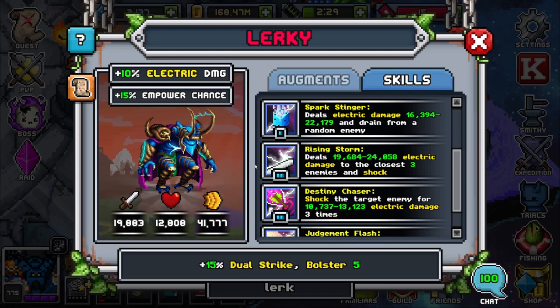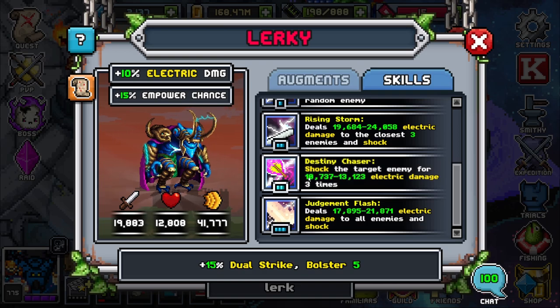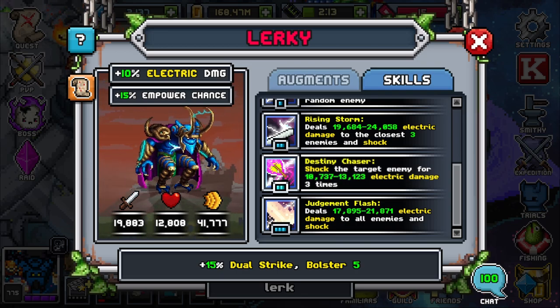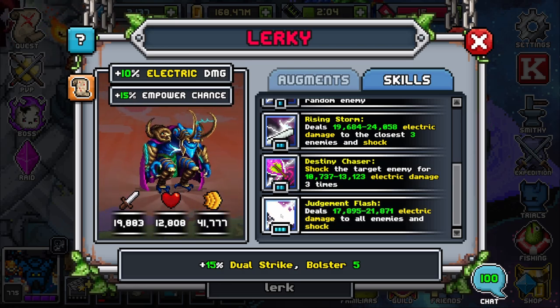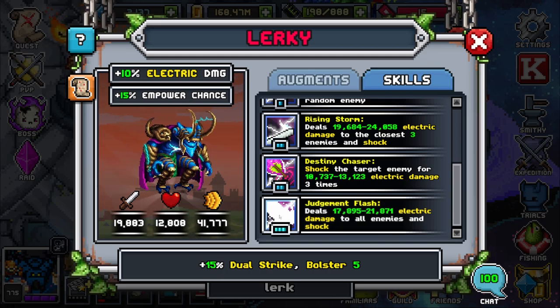Rising Storm deals electric damage to the closest three enemies in shock — extremely viable ability, especially since in most scenarios you're going against only three enemies to begin with. Destiny Chaser shocks the target enemy for electric damage three times — very nice for targeting a single enemy and making sure you get rid of them as soon as possible. Judgment Flash deals electric damage to all enemies in shock — extremely viable if you're trying to wipe the field and move on to the next set of familiars.